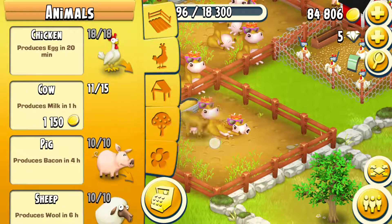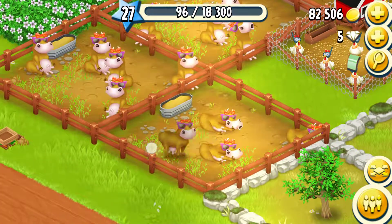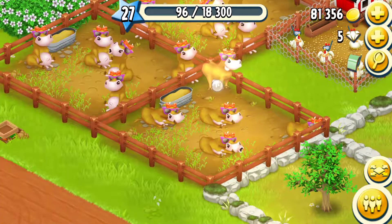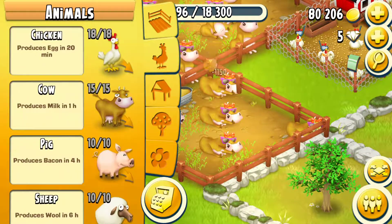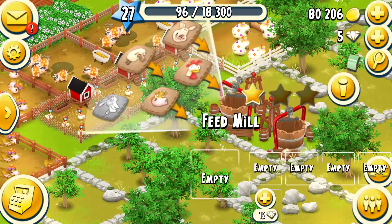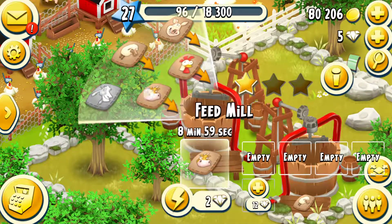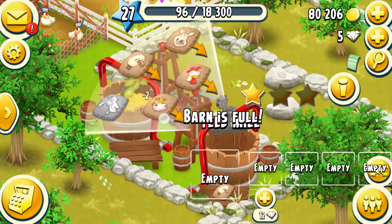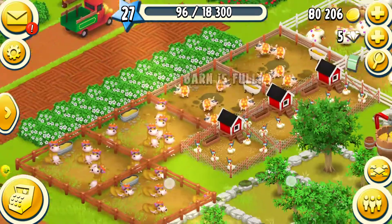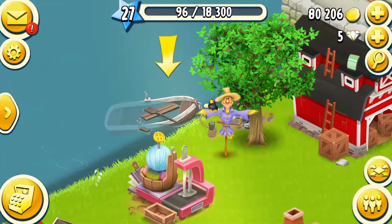Oh thank god it just costs 1,150 coins — I have to buy five of them. Neatly placed. Oh, we don't have any feed — great. By the time we get feed, let's explore the fishing area.